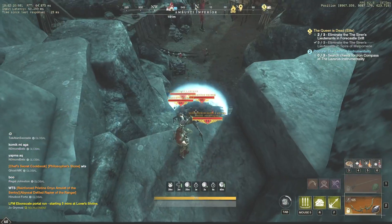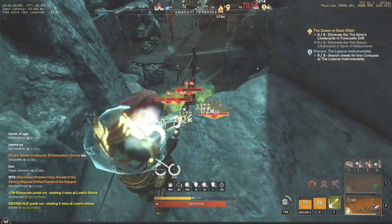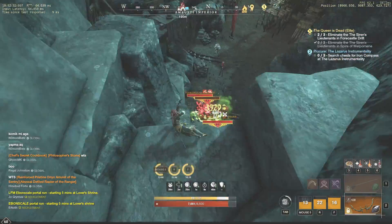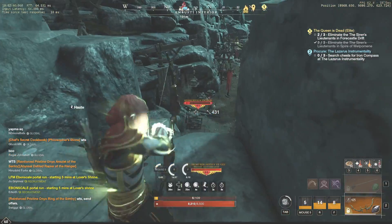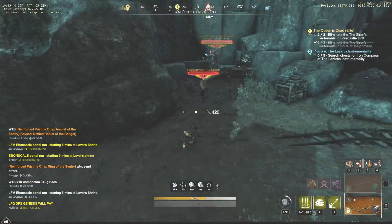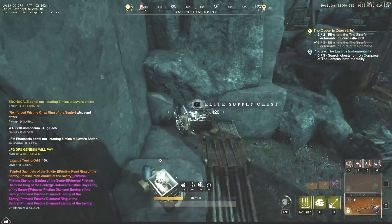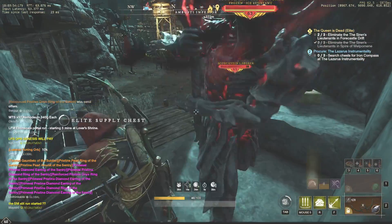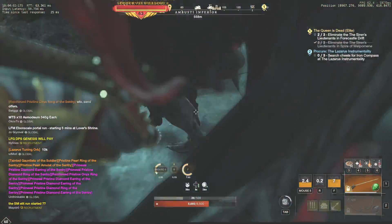Same thing here — get to the safe spot and eliminate all ranged mobs. There are two ways to loot this chest and I will show both of them. You can either lure the boss far away from the chest or make him reset by climbing the rocks. In both cases make sure that you will not get body blocked, otherwise you have a pretty good chance to die.